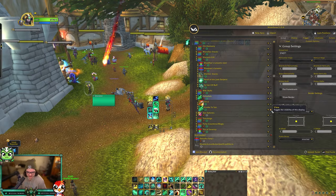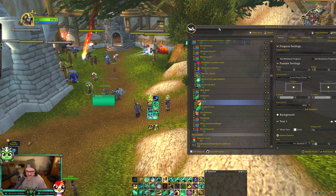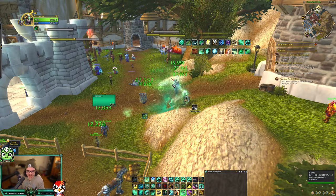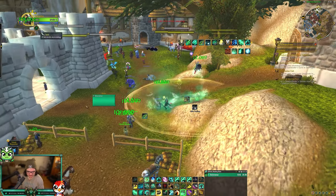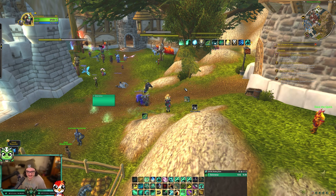Celestials — you don't see Xuen and Yu'lon because I have them stacked on top of each other, but they're there. Xuen's right there, Yu'lon's right here. This just glows when you press it. It's nice that you don't have to look down your action bar to see if it's active — that can be kind of hard to look at in the middle of an arena or a boss fight.